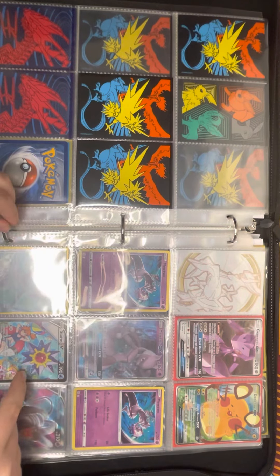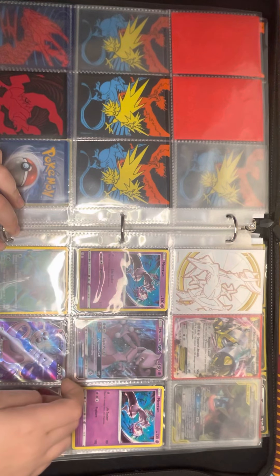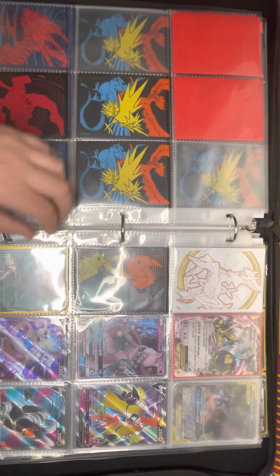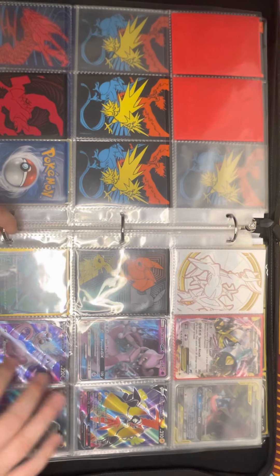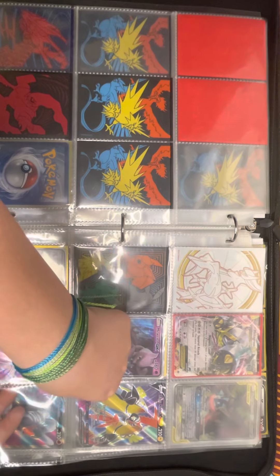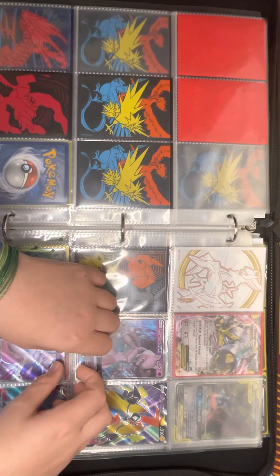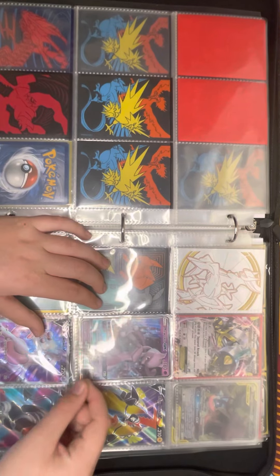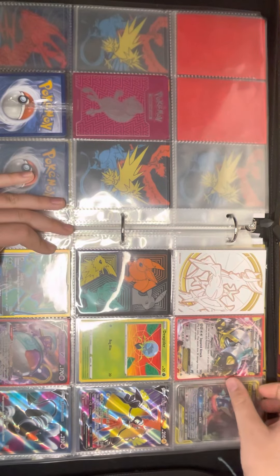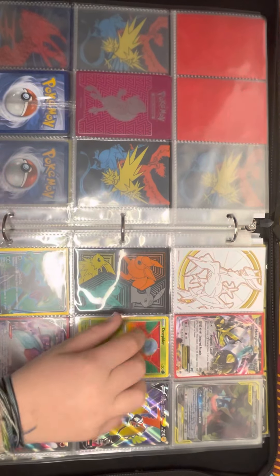A Trainer Starmie V which is pretty good. Literally not even a holo — that's horrible. Mewtwo DX, another Mewtwo, polarity, still in the pack — just tucked in there. Can you see it? There — Metagross EX. Oh, that's why it's in there — this one is a messed-up one. It's got this weird thing at the top. There — got like some weird thing there. My weird messed-up Ariados.